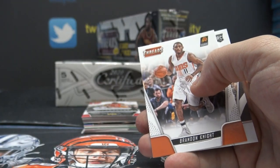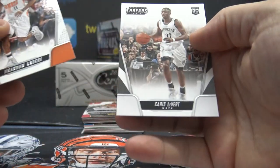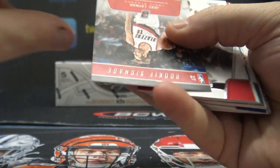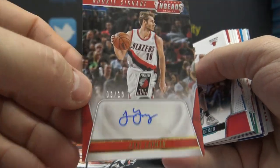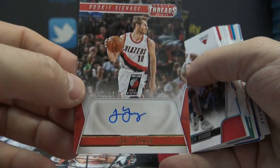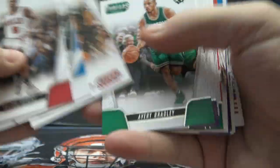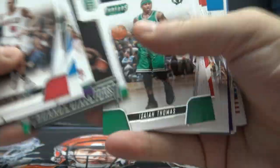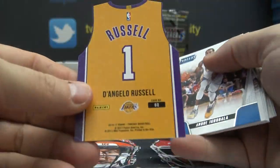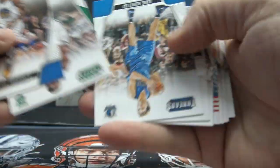See you later Rob, have a good weekend. Karis LeVert rookie — your autograph should be in here, we can only hope. Steph Curry, there it is. Jake Layman — that is the gold version, three of ten, the gold parallel. Bill Russell. D'Angelo, the other mini jersey. James Harden base.